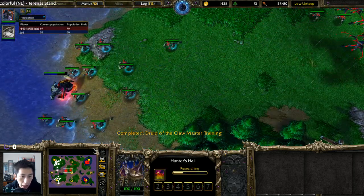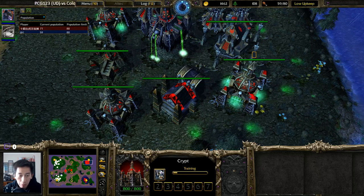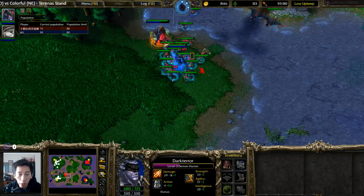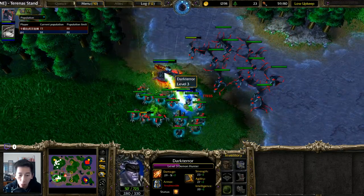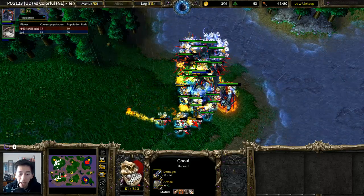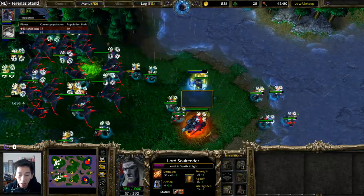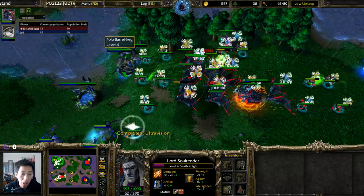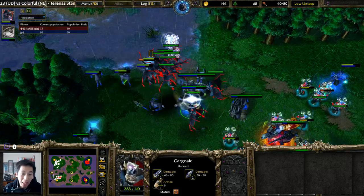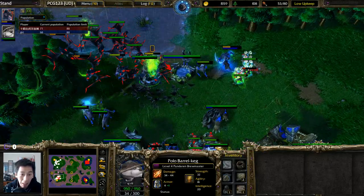Level four on the Panda, level three on the Demon Hunter. Death Knight is wandering around with very fast movement speed. The ghouls likely have Ghoul Frenzy. More gargoyles are being trained from one of the three Crypts. There's a surround attempt — surround evasion from the Demon Hunter. Potion of Invulnerability used. There's a Drunken Haze, then Breath of Fire — massive damage. Death Knight has scrolls of healing to counteract it. Dryads without Abolish Magic turned on are standing still for a moment.